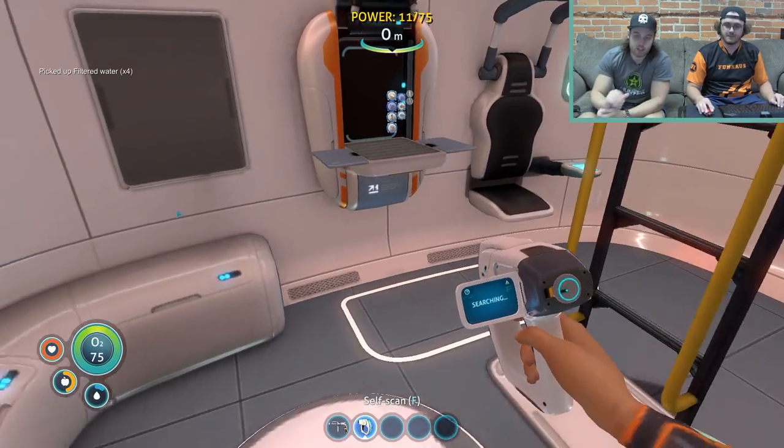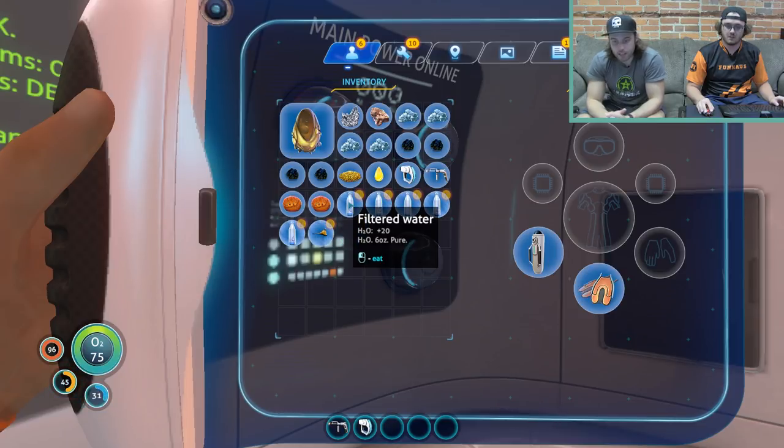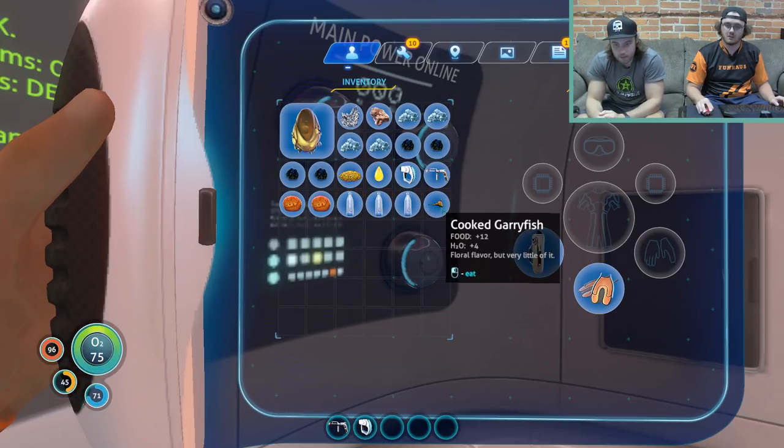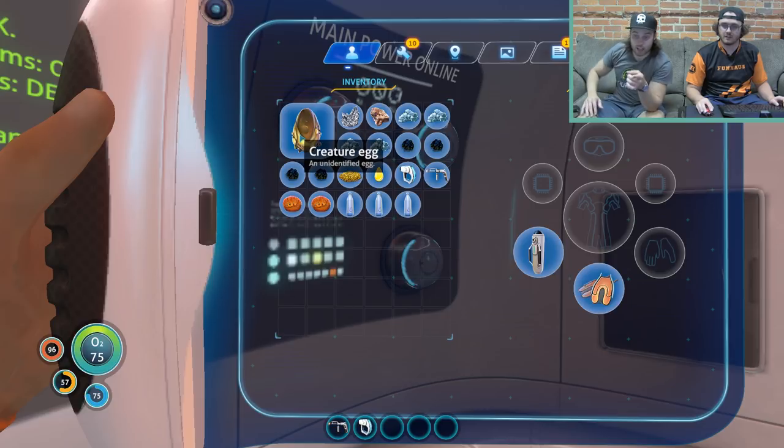Alright, let's hydrate. Drink, drink. Okay there you go. I'll eat my Gary fish. All right, sweet — we're doing good. So we got an O2 tank, we got flippers. We can get goggles — what do those do? What do goggles take? Radiation suit. Let's go explore the wreckage — do we have to get more blueprints? Yeah, that's what scanning is for.